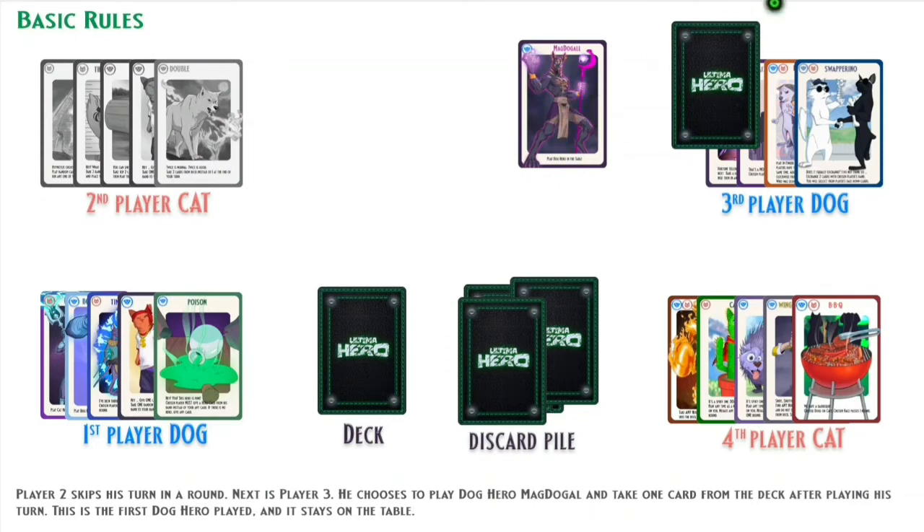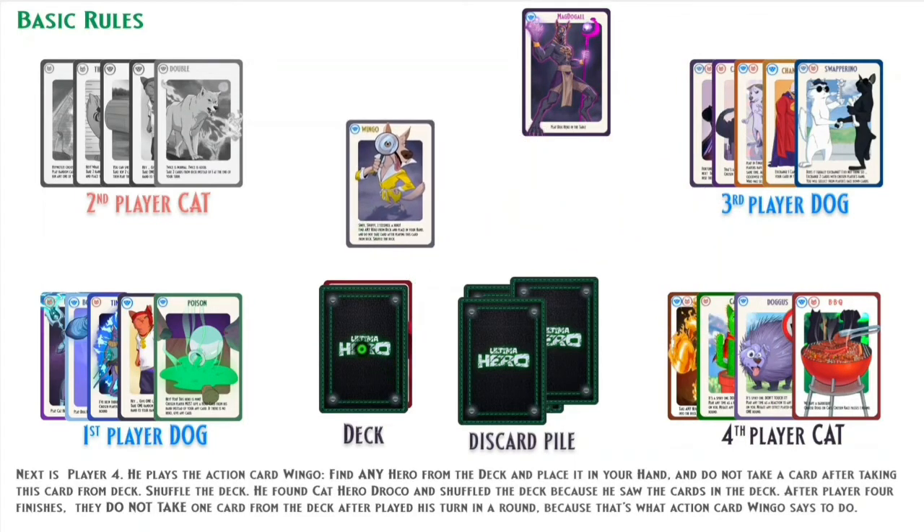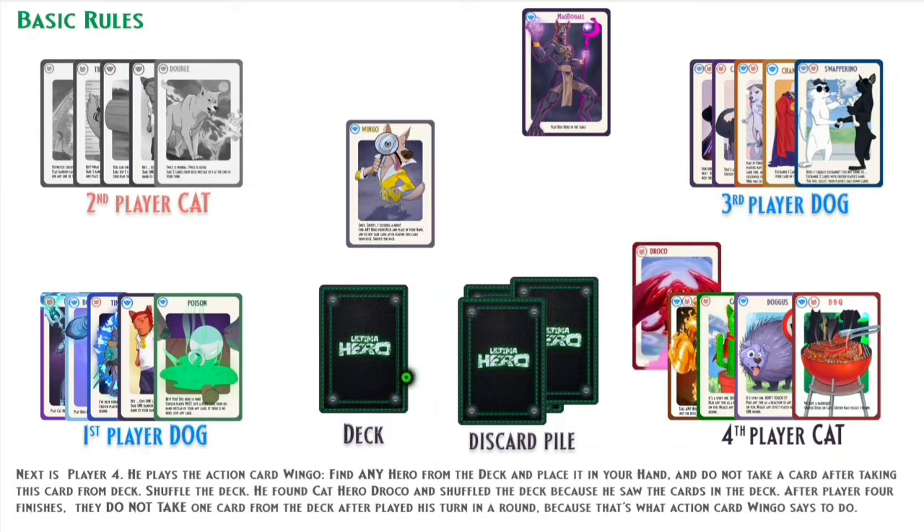Next is Player 4. He plays the action card Wingo — find any hero from the deck and place it in your hand, and do not take a card after playing this card. Shuffle the deck. He found Cat Hero Droko and shuffled the deck because he saw the cards in it. After Player 4 finishes, he does not take one card from the deck after his turn, because that's what action card Wingo says to do.